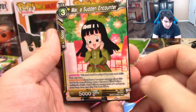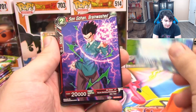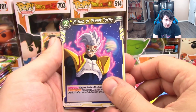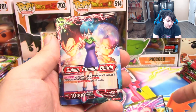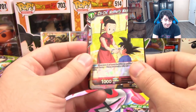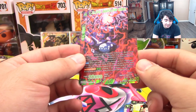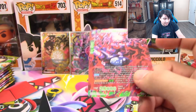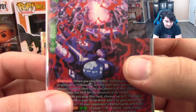So we've got Mai, Beerus Leader, Vegeta, Gohan, Vegeta again, Return of Planet Tuffle, Cell, Mr. Boo, Bulma, Rise of Dr. Urio, Chi-Chi as our rare, and Dr. Urio Destructive Villain. These are part of the Hero/Villain Rares in the set — this is a Villain Rare because he has the skill Villainous.